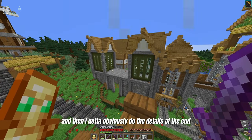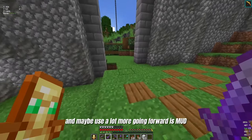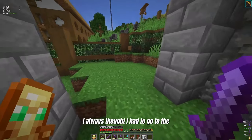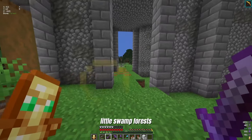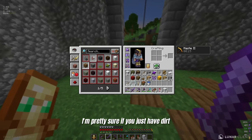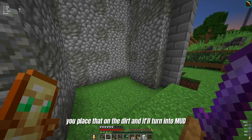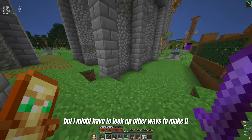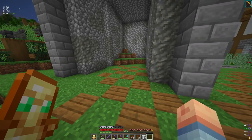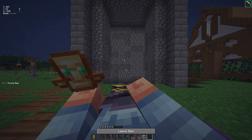Something that I want to also incorporate into the build a little bit is mud. I know it's been out for a while, but I've never actually built with it — I never knew how to create it. I always thought I had to go to the swamp or mangrove forest or whatever it's called. But I'm pretty sure if you just have dirt and a glass bottle with water, you place that on the dirt and it'll turn into mud. I think I'm going to do the floor here in a pattern of mud and mud bricks, because I've quite literally never used it — and that'd be interesting to try out.